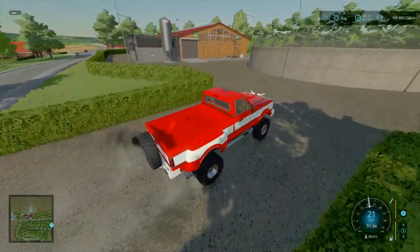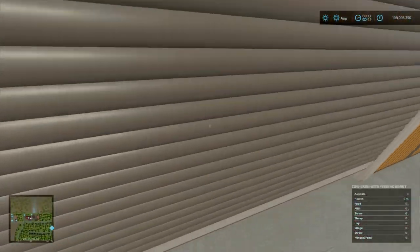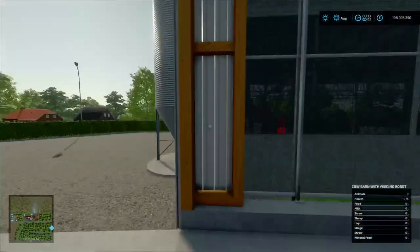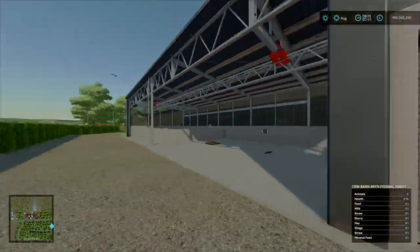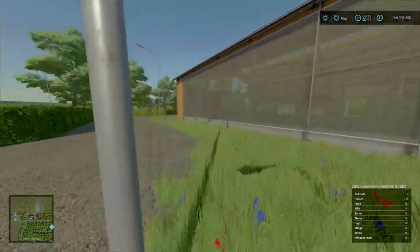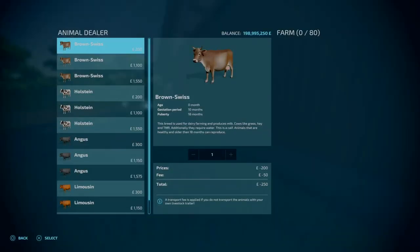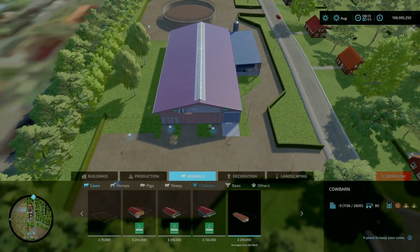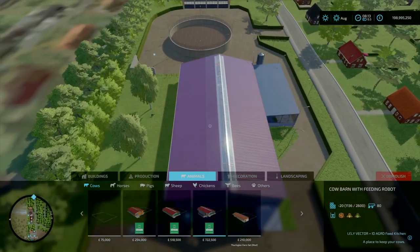We're at one of our main farms — this is the cow one. You can tell, got a feeder box and all that. I'm pretty sure this is all base game stuff. The animal box is going to be over here — 80 cows. It's literally the exact same base game.